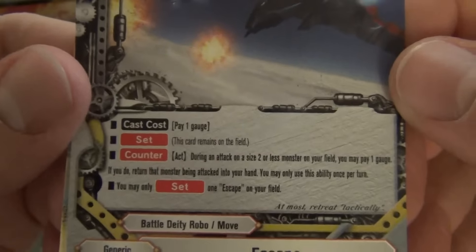Size 3, 8/1/8, call cost 2 gauge. When this card deals damage to your opponent, put the top 2 cards of your opponent's deck into their drop zone. If there are 10 or more cards in your opponent's drop zone, this card gets plus 2 critical and Penetrate, and he has Double Attack normally. That's nice — that's real nice.